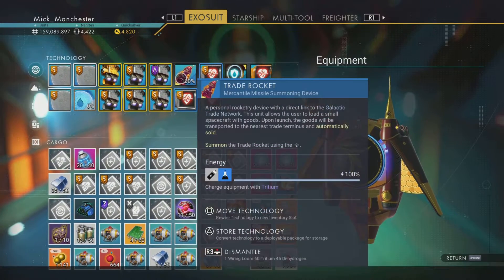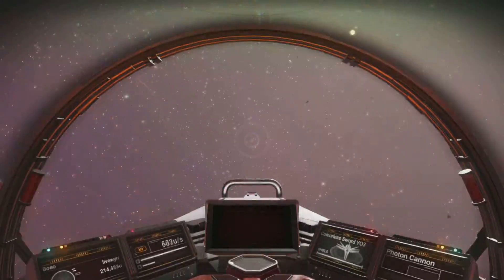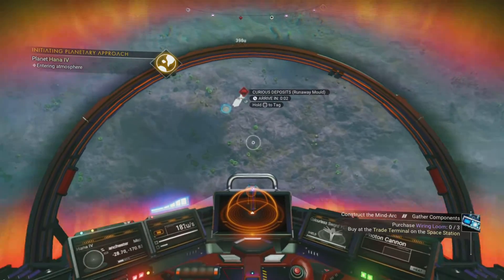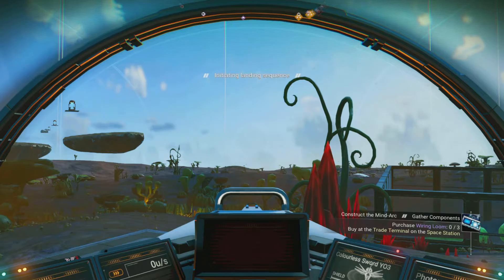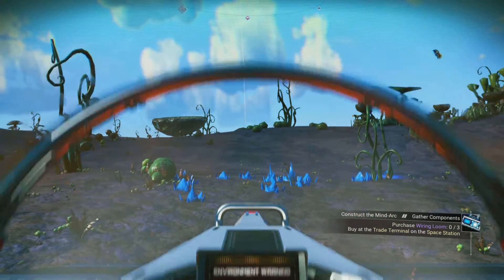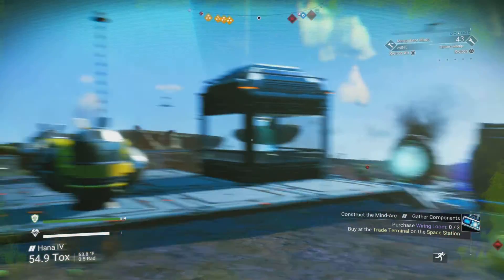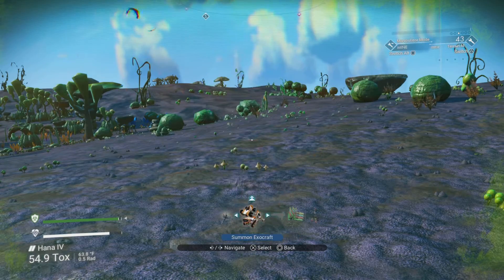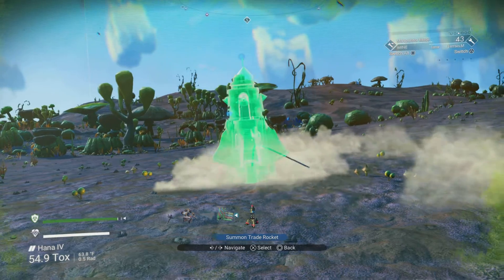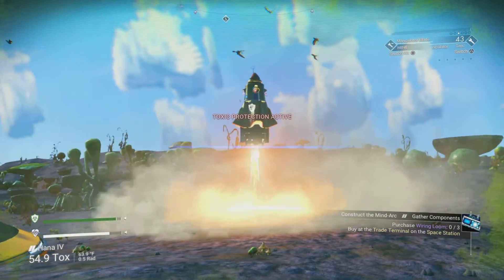And there you have it — Trade Rocket installed. Let's go down to the surface. The game seems to be running a lot better than it was before the update. To use it, press down on your directional buttons to bring up the menu, select Summon, and just stand back — and there it is! Look at that, I think that's brilliant!